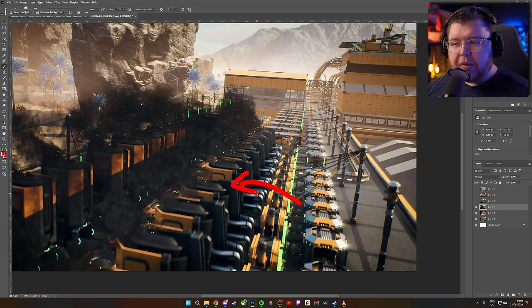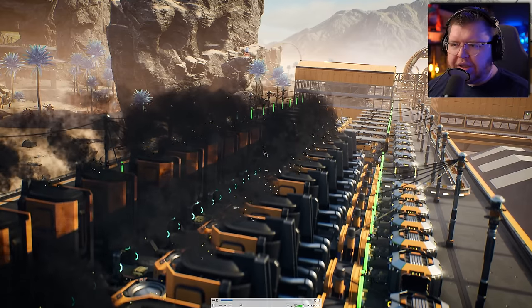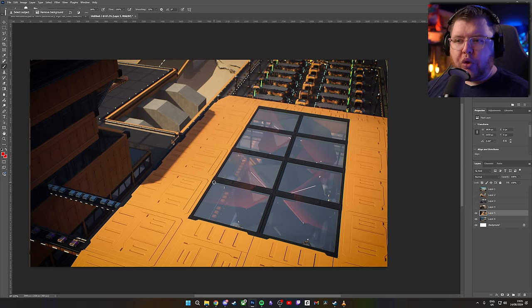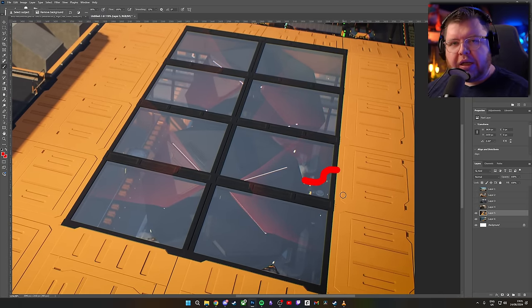Caterium ore goes into a smelter which then outputs caterium ingots — you can see them coming out of the smelter in the central column. You can see them moving left, which means they are moving behind these constructors going towards this building right here. We're going to ignore these constructors in the background for now and ignore these triangle new items because that's where our eyes get drawn to. In the next image of the new fancy things, if you look closer, there's an input coming down here with a lift, and another lift right here — something going along a belt in this direction along a manifold line.